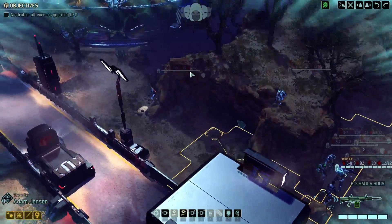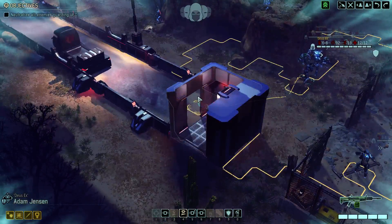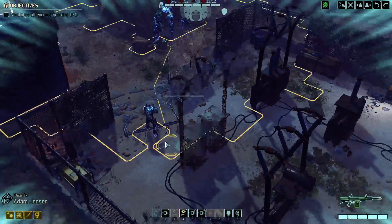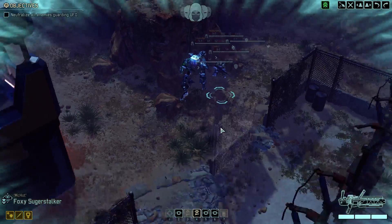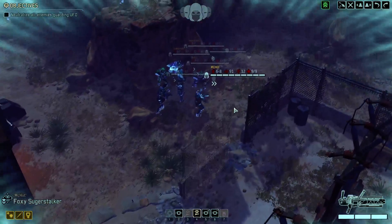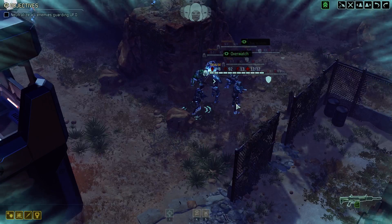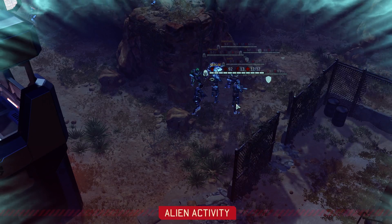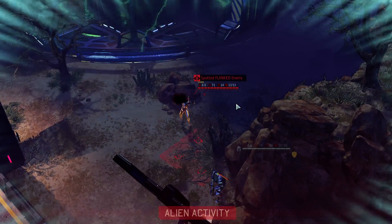I could have brought a sharpshooter instead of one of the gunners, and this tower here makes me think it might have been worth it. But I'm not a big fan of snipers on UFO missions — they're essentially useless once you're inside the UFO, and these UFO maps tend to be quite claustrophobic and close up like this. I think we made the right choice, and the gunners need the experience and they do good damage.